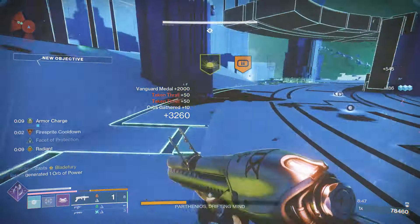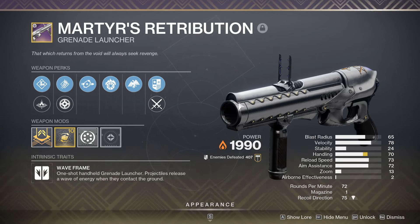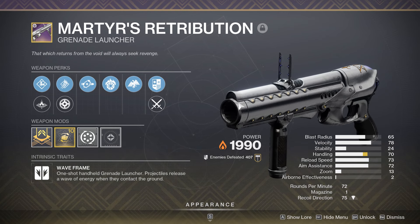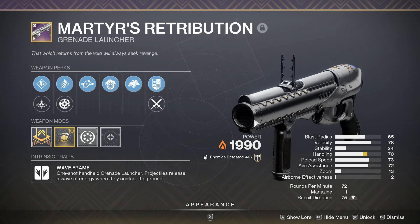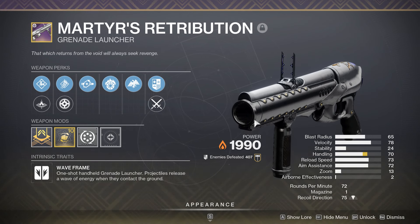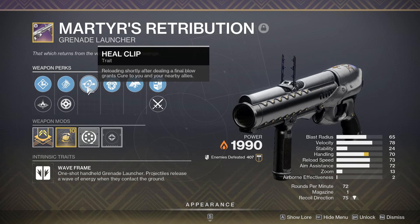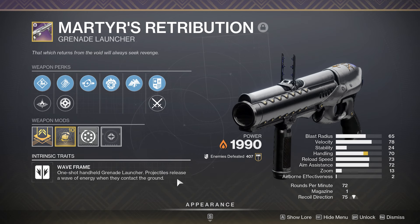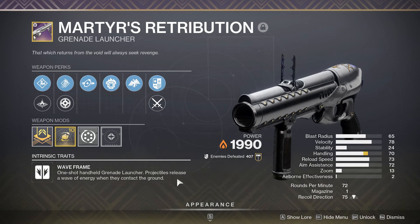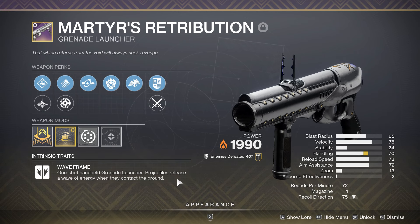Let's talk about wave frame grenade launchers. I'm going to use this Martyr's Retribution with a fantastic Heal Clip plus Incandescent roll as an example, but there are a lot of god-tier wave frame grenade launchers out there. They're super popular because wave frames are one of the best ways to add clear in the entire game. If you enjoy using wave frames, they're just getting outright better next season — they're now going to be able to weaken powerful enemies you hit, and they're going to reload faster, which especially with something like a Heal Clip Martyr's will make a big difference. They are not the best against bosses, but if you want something for add clear, these are going to be great next season.